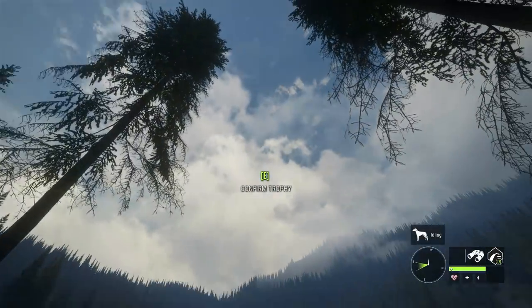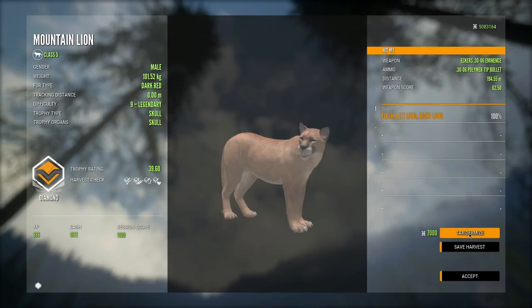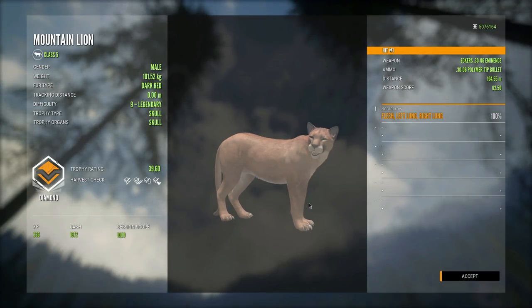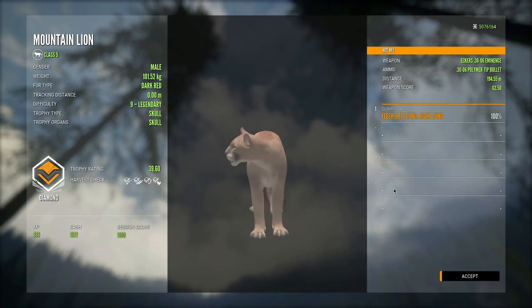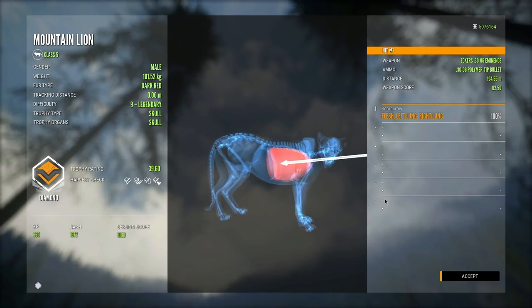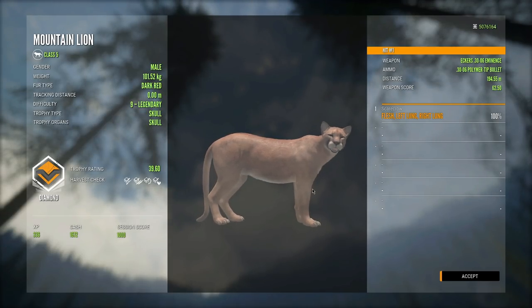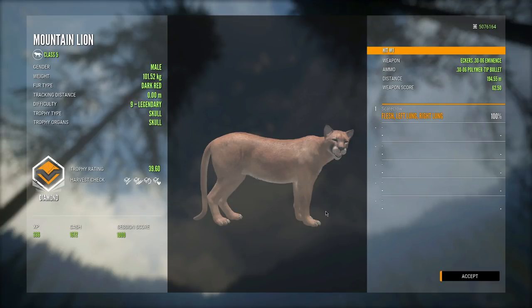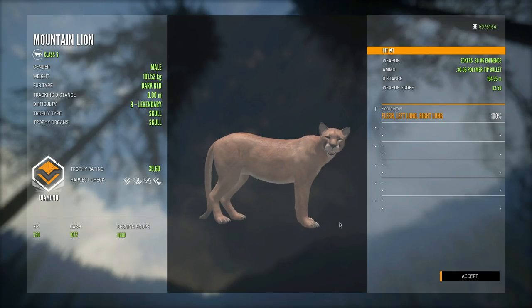Please be a diamond — it would suck if it trolled now. Oh my gosh, it's a diamond! It's a big diamond too — 39.60. That is a good diamond right there, a really nice mountain lion. That's a real big male and we got a perfect double lung on that guy. Much better shooting than on that pronghorn, that's for sure. That pronghorn was probably my saddest moment in my year — well, year and a few months — of doing YouTube. But we just made up for it with this beautiful mountain lion.